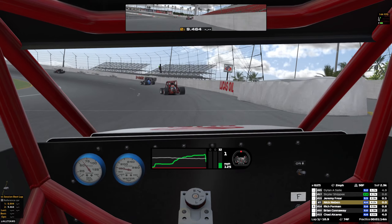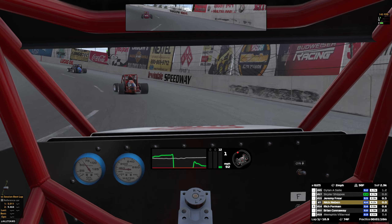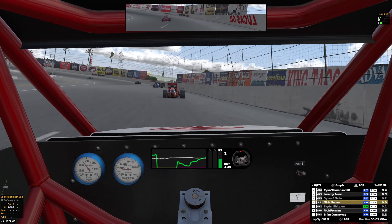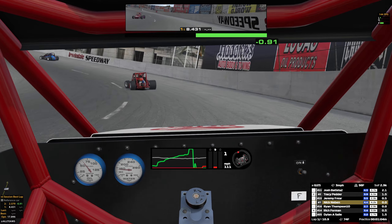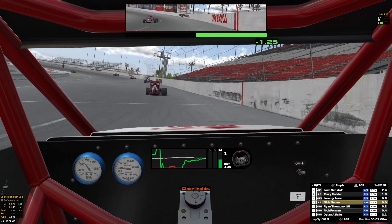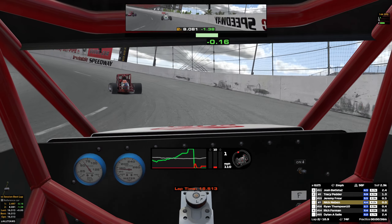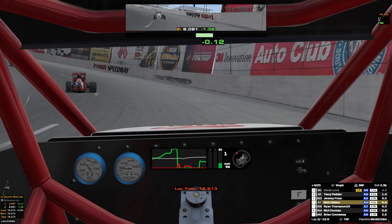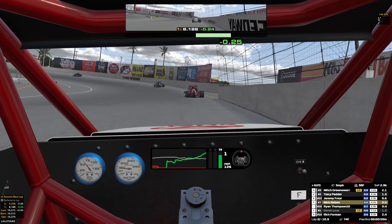Just do not want to screw up the qualifying and end up in the back. Even though you have multiple lanes that you can use, the high side is the quickest way — right by the wall, like we're talking. I think you might be running into it almost that high. Need to be like a 16.2, especially if the track is cooled down.